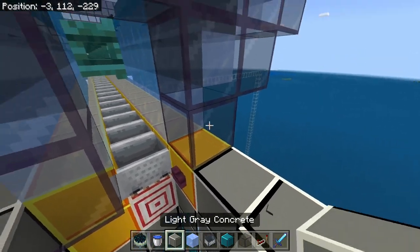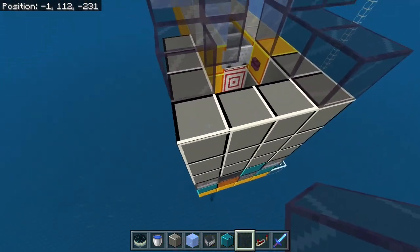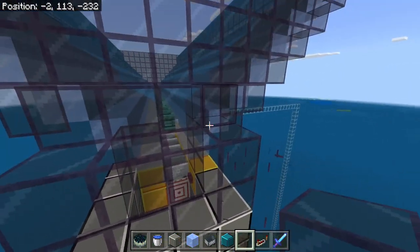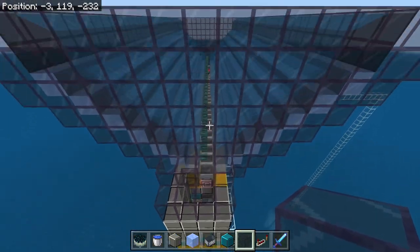We can put in tinted glass all the way around at this point, just so we can see in a little bit. Make sure we've got it capped off, and that should prevent any light from making its way in to that area of the farm.